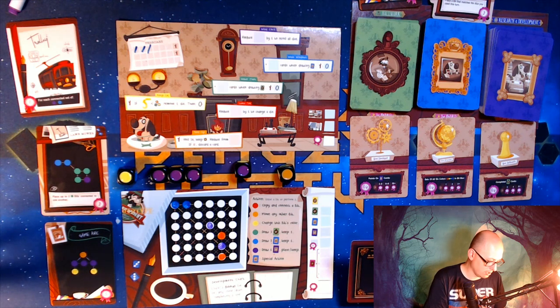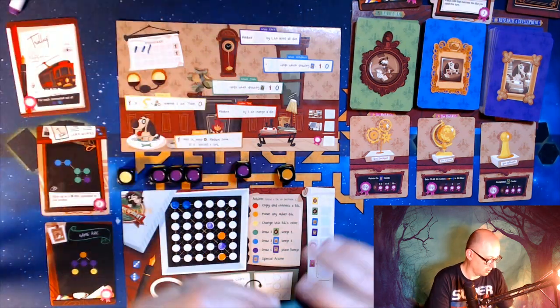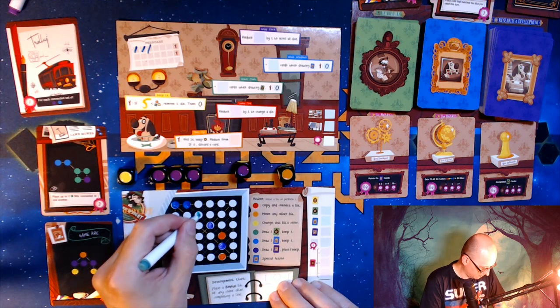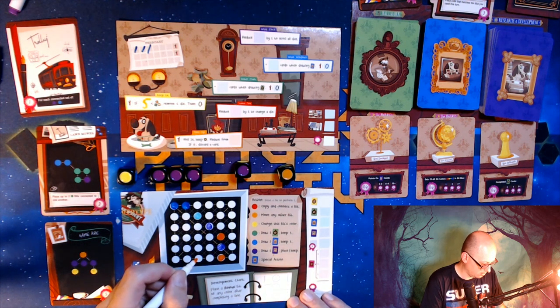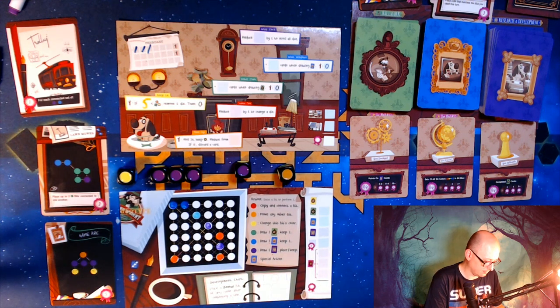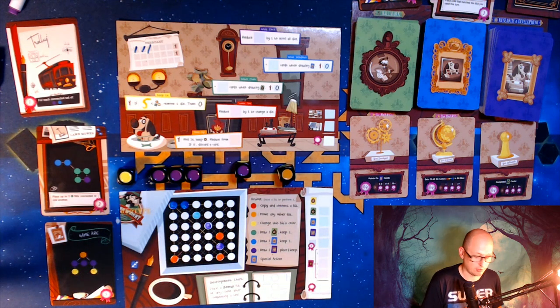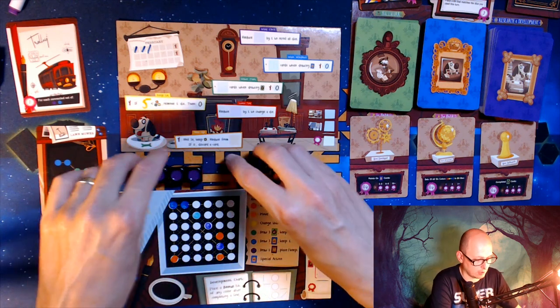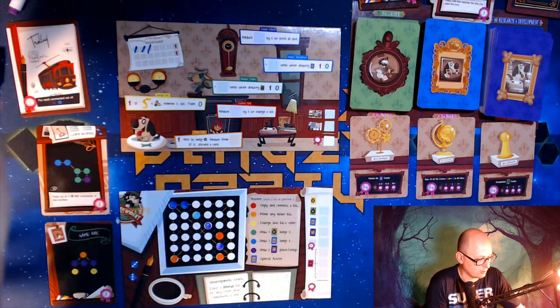I'll go for the green one and then take an orange one and put it in this corner. Down here, if you fill in one of the sides, the top, bottom, or a full diagonal, you get an extra bonus bit and that can cascade — which is nice.